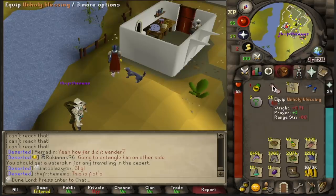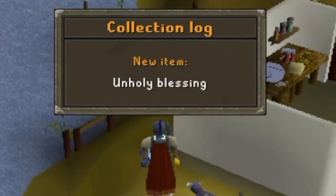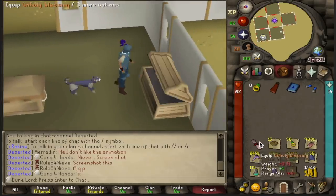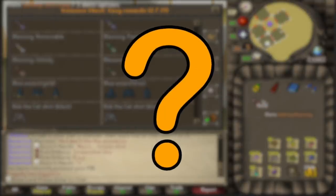Okay, so that changes things. I ended up getting an Unholy Blessing, which is a Zamorakian item, from the first Lucky Impling of the video. This means I can officially AFK Desert Bandits after I get my combat level up a little bit more, but it also begs the question: what is the new goal for the video now that the God Item has been obtained?